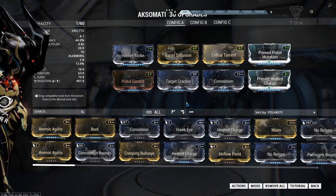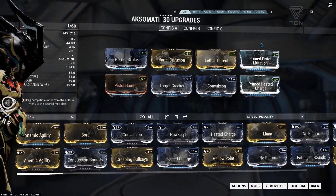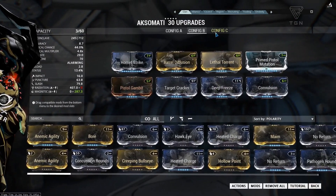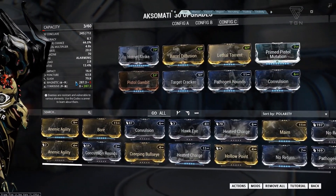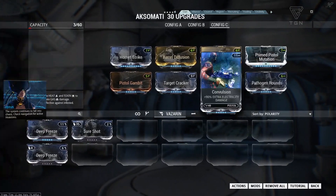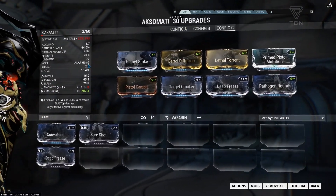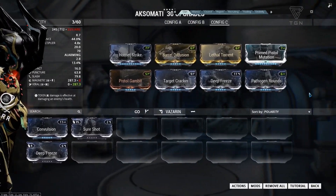For Grineer we're going to mod for the Heavy Grineer and go with Convulsion and Prime Thermite Rounds, which is going to bring up Radiation. For Corpus we're going to go with Deep Freeze and Convulsion to bring up Magnetic damage. And for the Void, Pathogen Rounds and Convulsion, which brings up Corrosive. Now if you've got Corrosive Projection, you could always switch these out and go with a Viral build, which will also do fantastically well against the Grineer if you want to go Viral instead of Radiation.